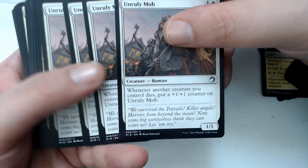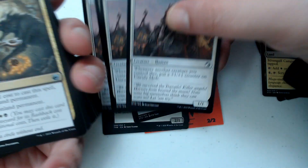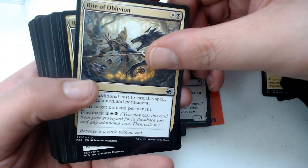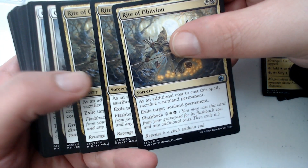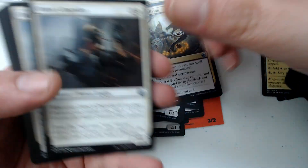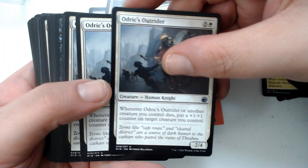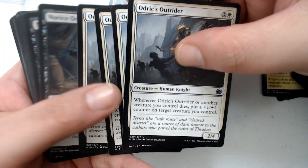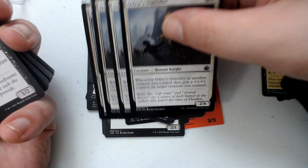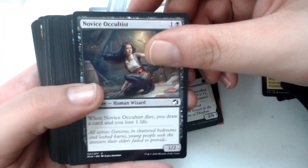Unruly Mob — this is classy, especially when you're sacrificing stuff. Rites of Oblivion — you get three of those, and that has flashback, which is nice. Odrik's Outrider — not Odrik himself, but Odrik's Outrider — and you get four of them. Not a bad uncommon. A couple of good uncommons so far.